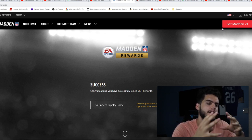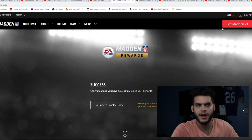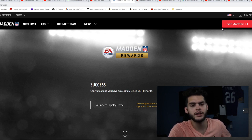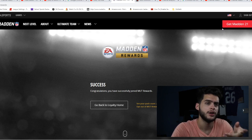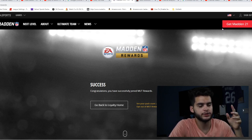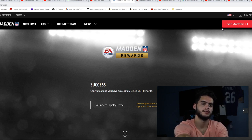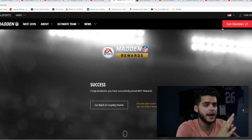Once you create an account, it will say 'link accounts' and you can add your Xbox account. Most Madden accounts should have one because I believe you can't even play unless you have an EA account linked up. If you don't know your account — like if an uncle or cousin made it — go into Madden, go into options, find the EA account or account option and it will tell you the email. Figure out the password and get into this. It works for PC, Xbox, and PS4 — it doesn't matter what platform you play Madden on.